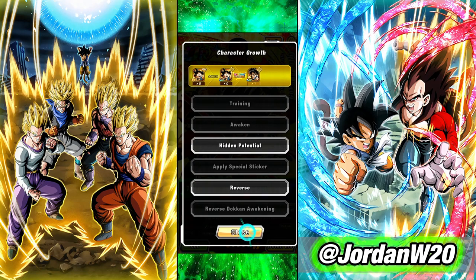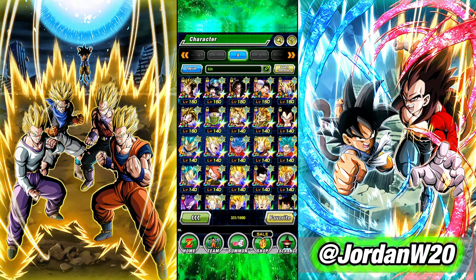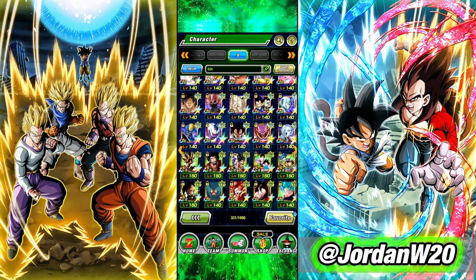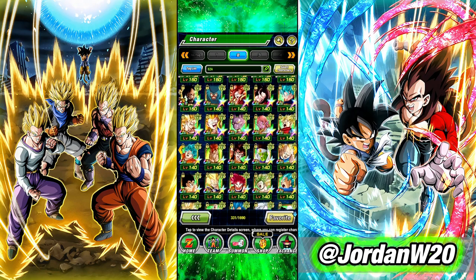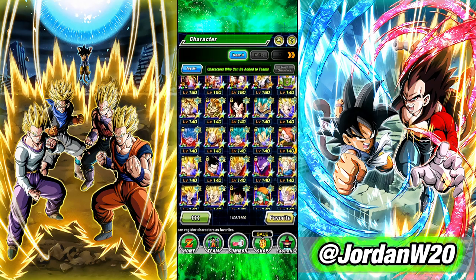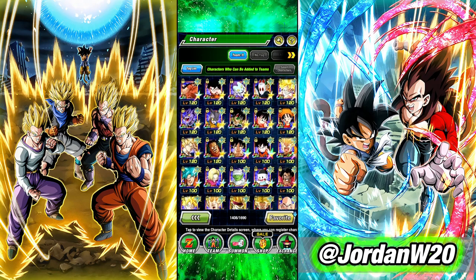Once you figure out who you want your leader to be — it just depends on when you joined and what 200% leaders you have. If you don't have a 200% leader, there are still some good leads in the game. For example, if you bought the new Beginner's Pack in the shop, I believe you can trade in for AGL Pycon as one of the characters. He's a good leader to grab if you're brand new.